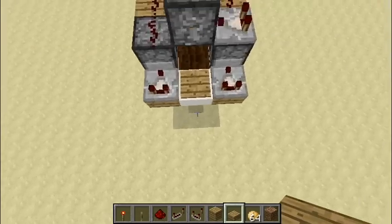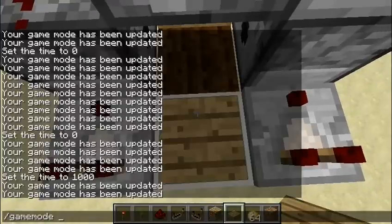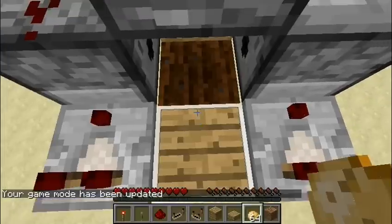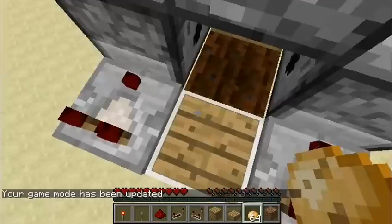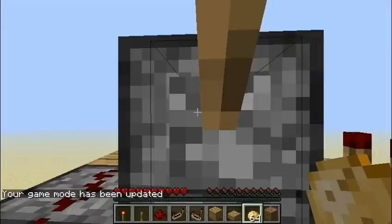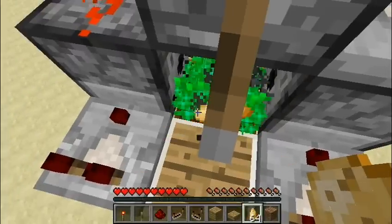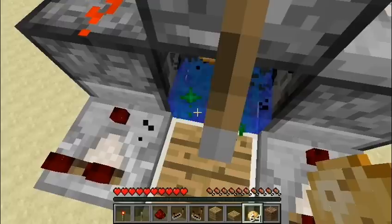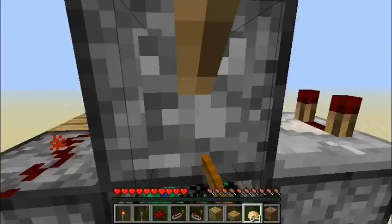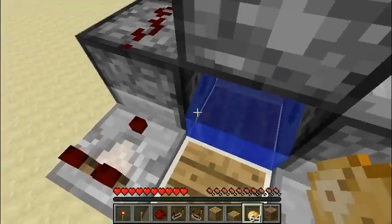I'll just switch into survival mode and give you a demonstration. If you look in my inventory, I have only 64 potatoes, and when I turn it on it will start planting them. All you have to do is hold down the button you have assigned to placing crops, and this works for carrots and wheat as well as potatoes. I'll turn it off — and in just that short time, I already have 23 more potatoes.